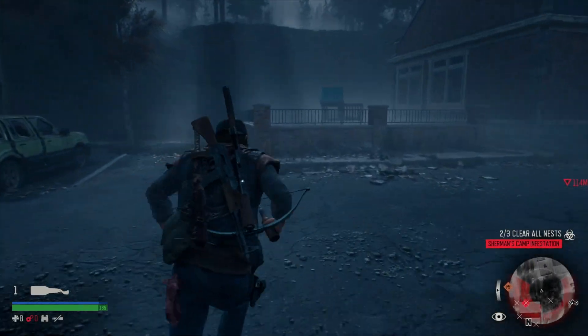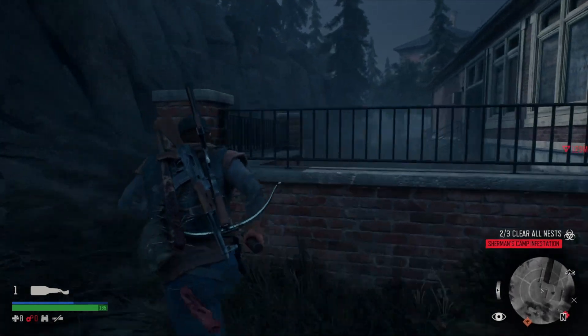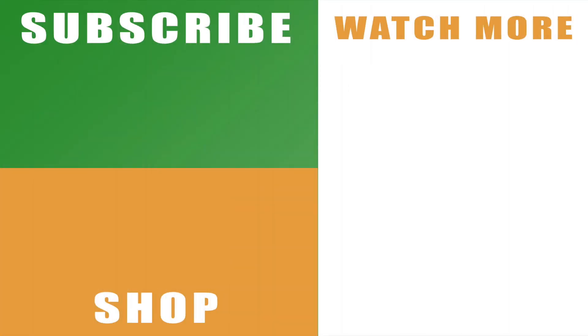That is all three nest locations here in Sherman's Camp in Days Gone. Hopefully that helps you out — if it does, drop us a like below, it's massively appreciated. You can also subscribe to the channel with the links on the left-hand side, check out our t-shirts and hoodies via the shop link below that, see more Days Gone videos including our full walkthrough series with the links on the right-hand side, and leave any comments below. I'll catch you next time.